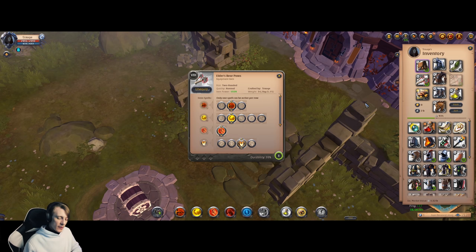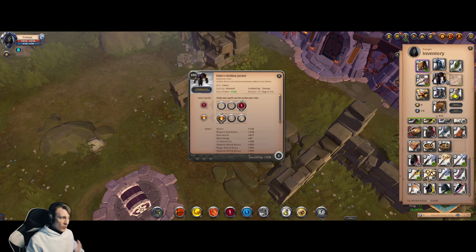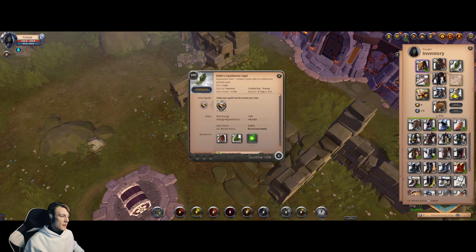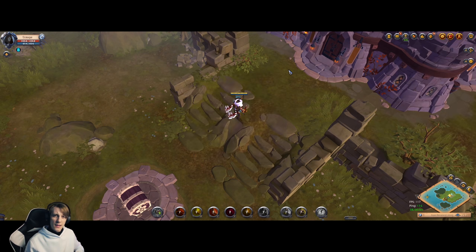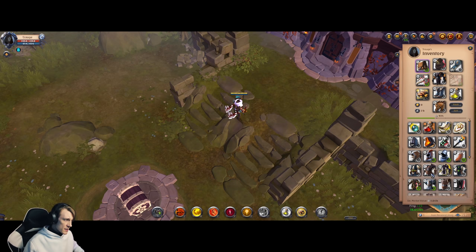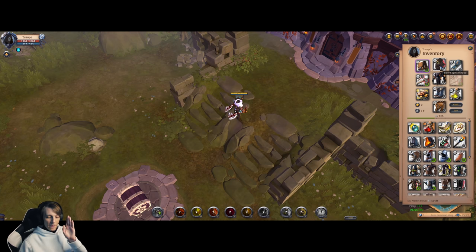Bear Paws are useful not only in PvE and Corrupted Dungeons — they're super nice on Avalonian Roads, in solo, and in small-scale PvP. For small-scale PvP: Hellion Jacket with Guardian Helmet and Limhurst Cape, or Spectre Hood with Limhurst Cape for more survivability. If you don't want Limhurst Cape, use Martlock or Thetford Cape and try Skuller Sandals — group fights are usually longer than 1v1. Without a healer, Mercenary Jacket is a nice option too. With a healer, Hellion Jacket is a must-have.